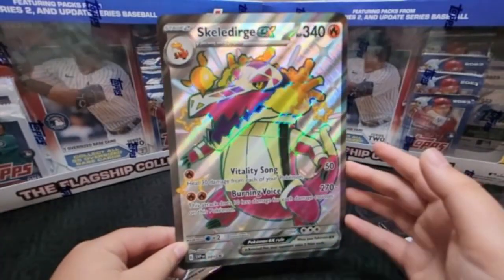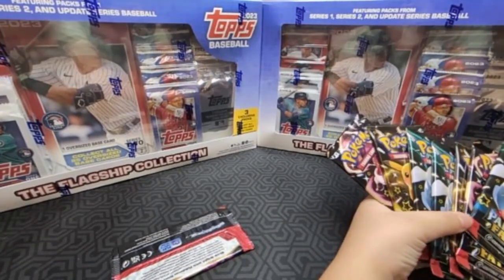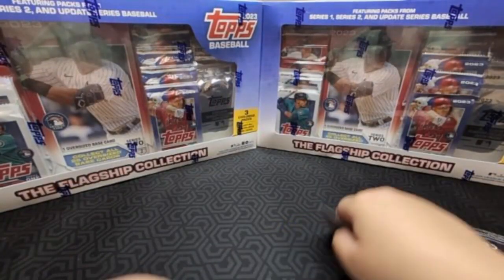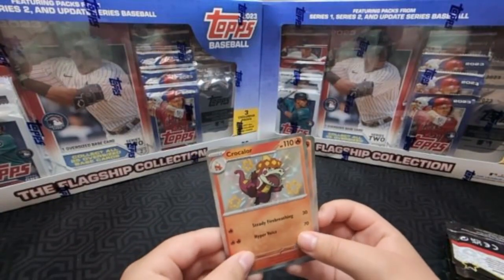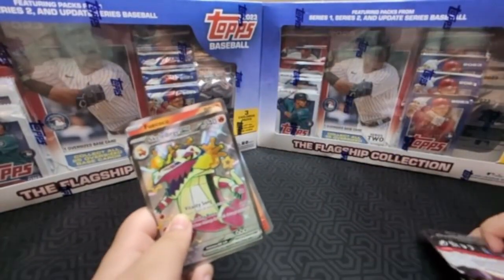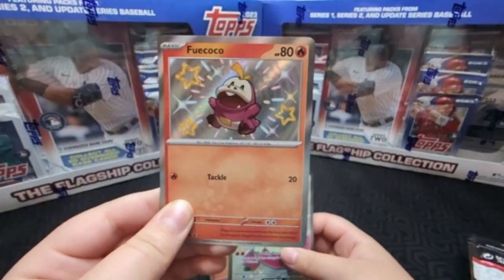This is heavy. Look at how big this is — gigantic. One, two, three, four, five, six, seven, eight. There's only eight. There's still one more — it's a code card! So here are the three shinies you're guaranteed: Fuecoco... do Quaxly though.